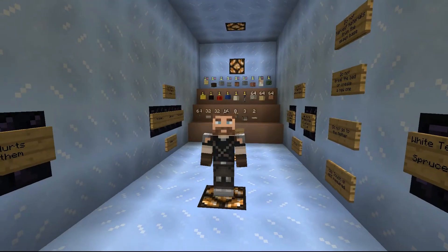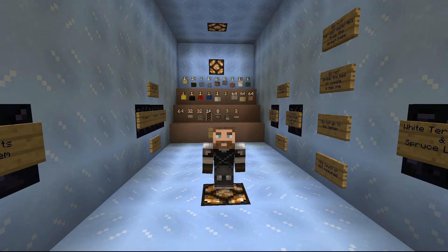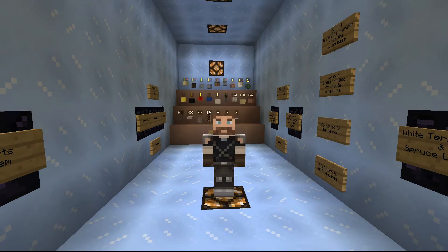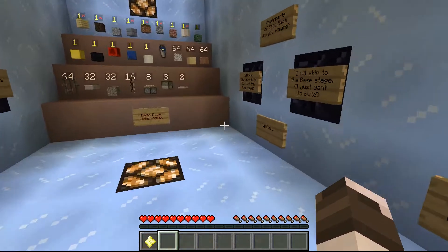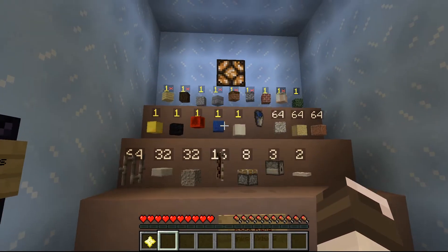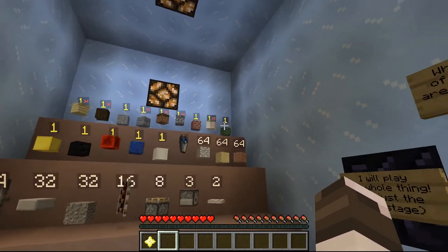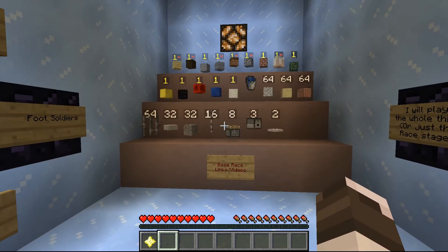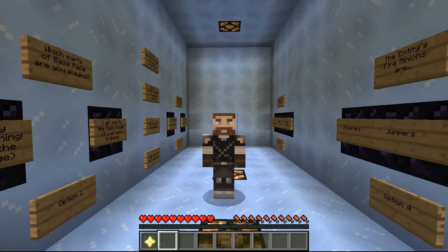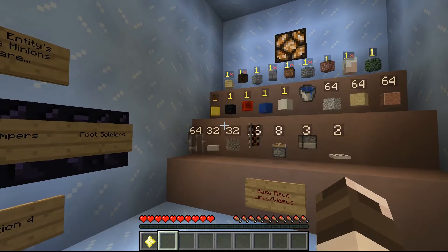Hello and welcome to this brand new thing on my channel - it's a base race! This particular one is for December 2017 and the theme is Christmas Past. There are basically two stages: first I need to collect all the things you can see before you, including some secret ones. The second stage is to build a base - it's a little friendly competition between other base racers who are also doing this.